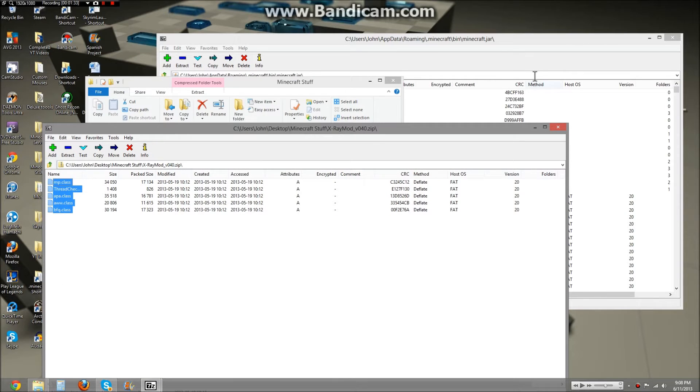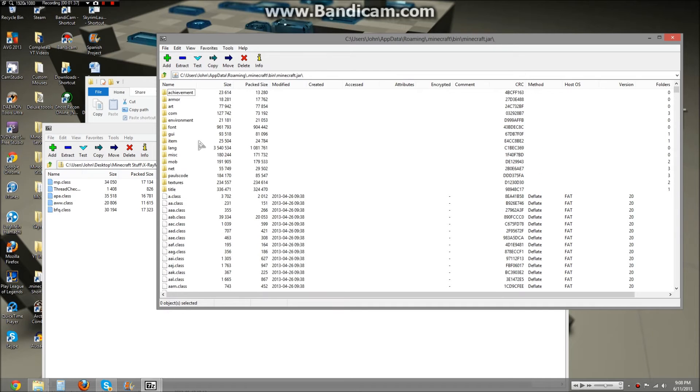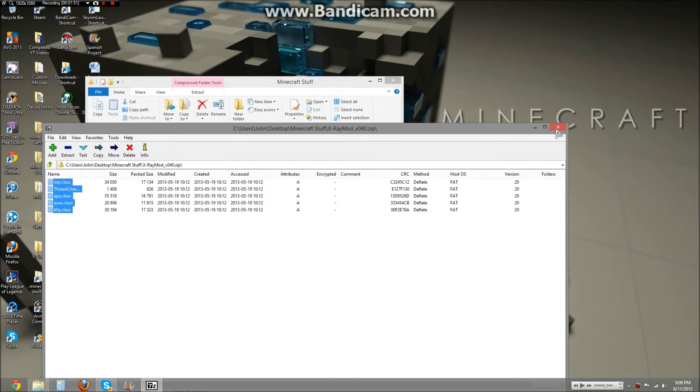All you do is drag these class files into this. Mine are in here somewhere. Once you have those, you need to look through these files and find META-INF — it's usually right here, it's in all caps. You want to delete that, then just X out and save all changes.